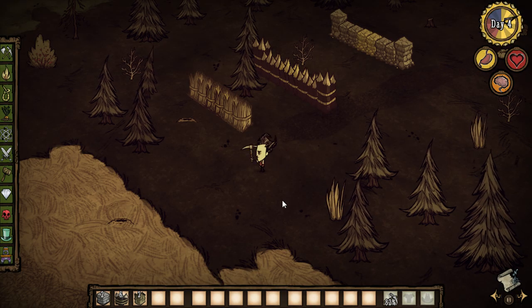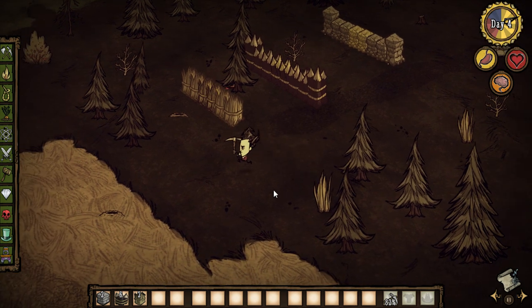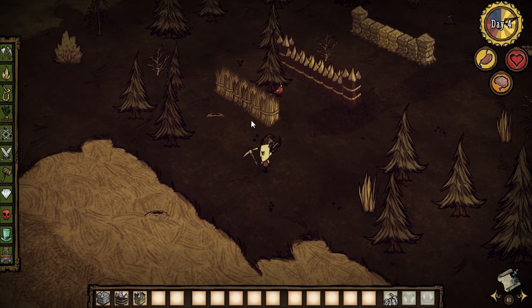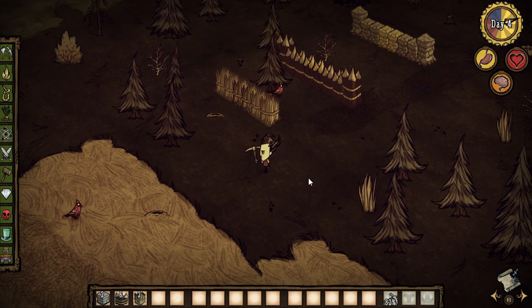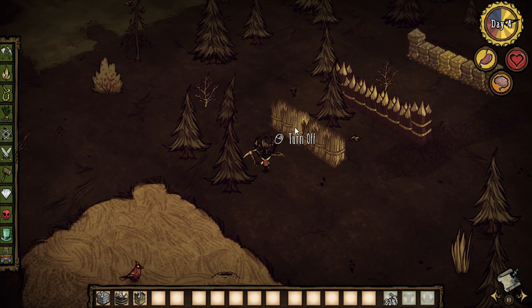Hey everybody, it's your boy Celery Stick. Check it out, today we're going to be looking at the Wall Gates mod for Don't Starve. It's really awesome. You guys know whenever you build a wall, you typically have to break it down if you want to walk into your base without actually having to make a door — but now you can do that.